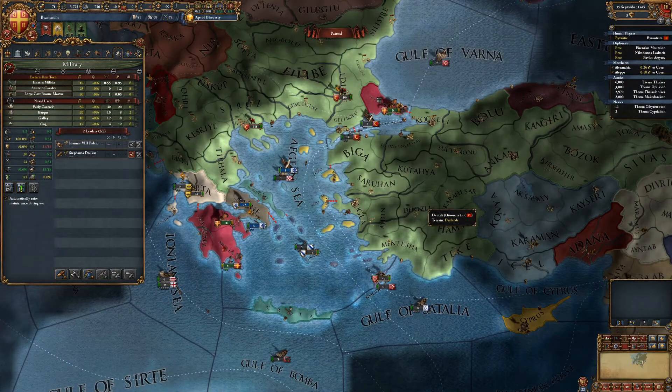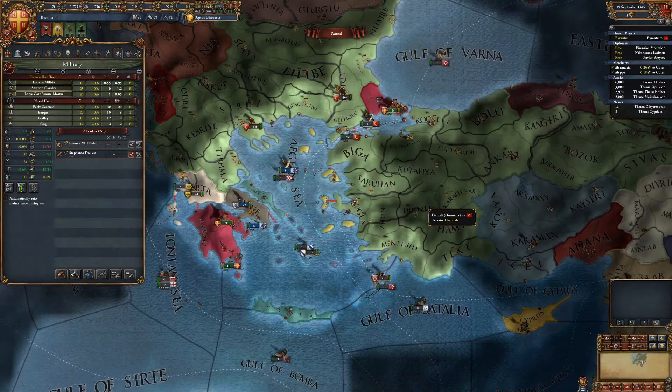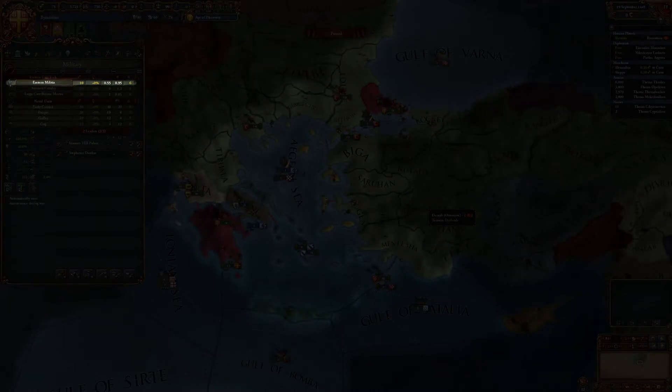Let's start from the very beginning. When you open the military tab, the first thing from the top you see are the three different types of units: infantry, cavalry, and artillery. At the start of the game only the first two are available, with artillery coming in later. Infantry is the most important — the vast majority of your troops will be infantry and they're going to be doing most of the killing and dying in your name.